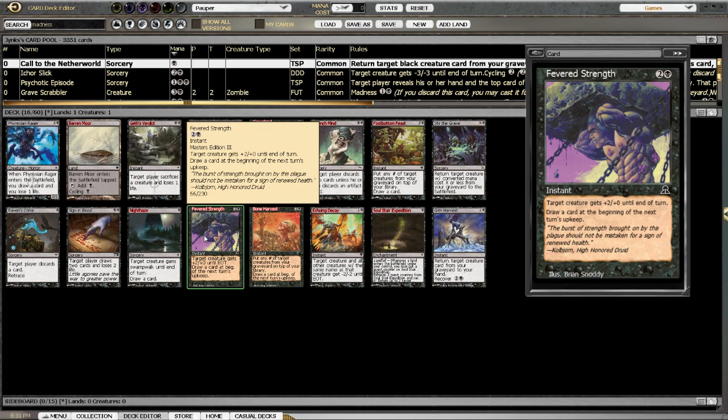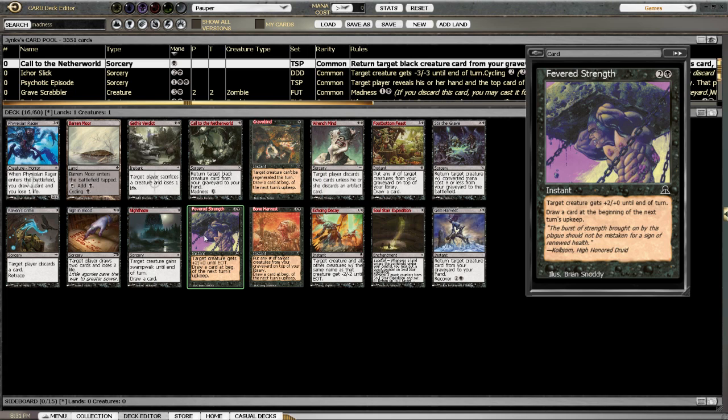Fevered Strength is an interesting card — it's an instant. It costs three mana to cast and it allows you to draw two cards at your next upkeep. So you attack, make it a two, give it a +2/+2, and then you get two cards. And whether the creature dies or not, you still get to draw. That's a pretty damn good one.